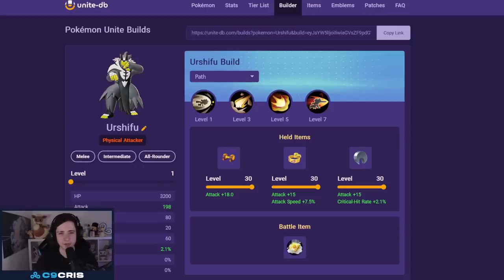What is up guys, the new rank season has started so I want to provide some builds for you to climb back up to master rank. I'm going to talk about every single role: defender, rounder, attacker, speedster, and supports as well. In case I sound sick, that's because I am. First we're going to start with rounders, and I'm not going to recommend Urshifu because it's just so overpowered — it's literally cheating.